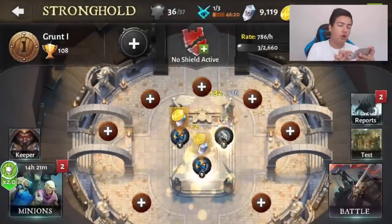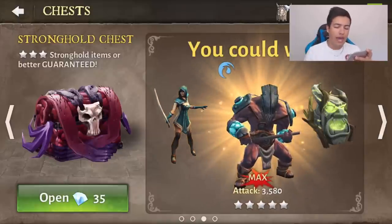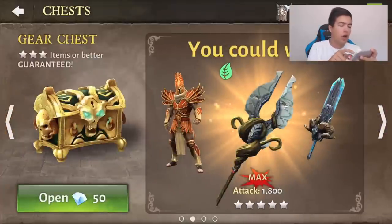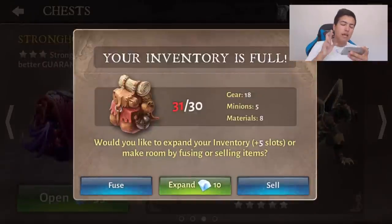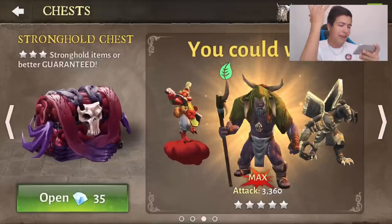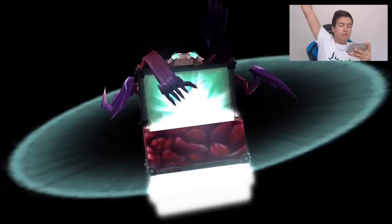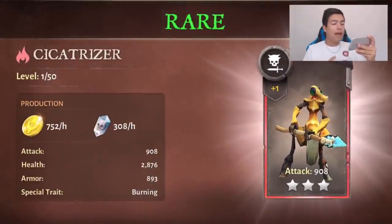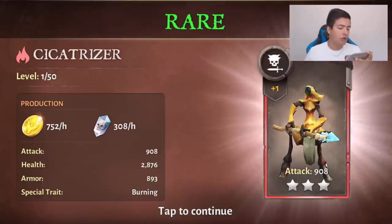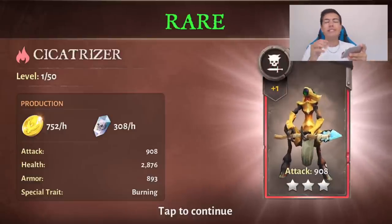We might go and open a chest and see if we can get something for our stronghold as well. We're going to click on the minions and go into the chests, and open up a stronghold chest. Please give me something really, really good. My inventory is full — let's expand it. Open up the stronghold chest — what do we get? Oh, look at that attack! That's pretty damn cool. A Cisatarezer — which is rare. Gives pretty good production: 752 per hour and 308 per hour. Good attack, good health, burning traits which is really cool as well. So it burns! This is actually a really good one to get, I'm pretty happy.